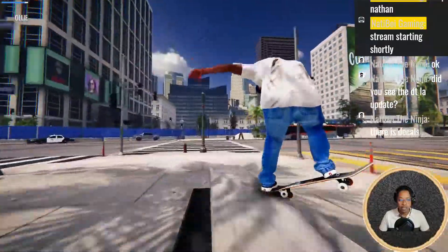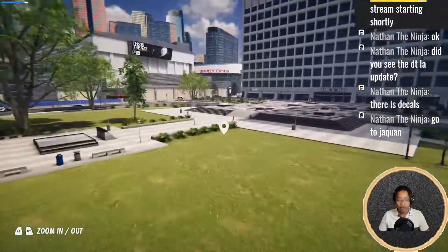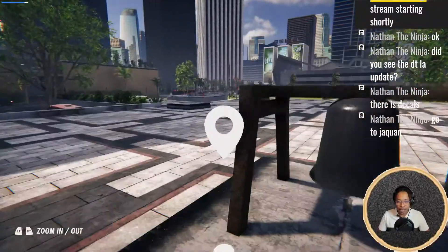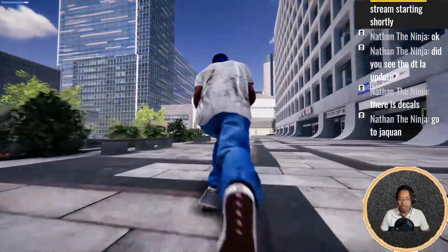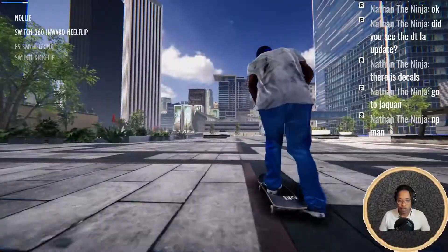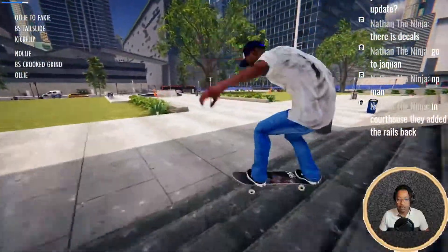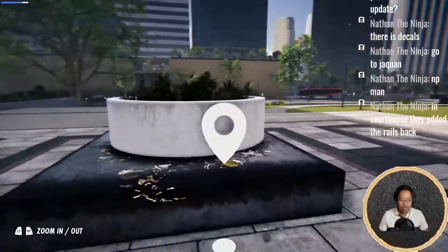There are decals all around the map right now. That crook was crazy too. Dude, this used to be white — it's all whacked up, looks clean, super clean. Did they put these signs here? Wow look at the floor, it's amazing — the ledges look even better. They upgraded the whole spot, that's pretty cool. Even the ramps look cleaner, everything looks sick. Those decals are a little sloppy hanging off the edge. In courthouse they added rails in the back.